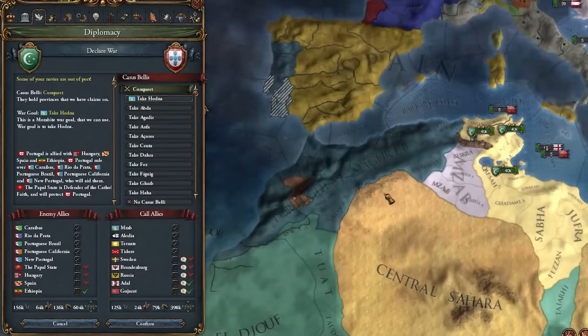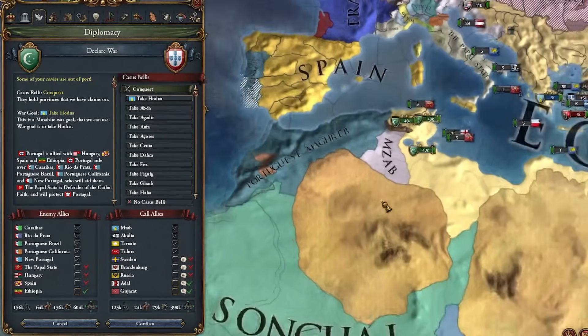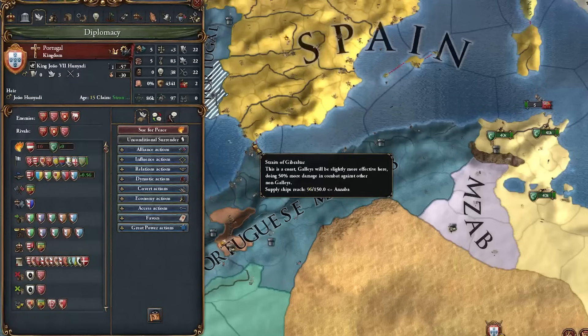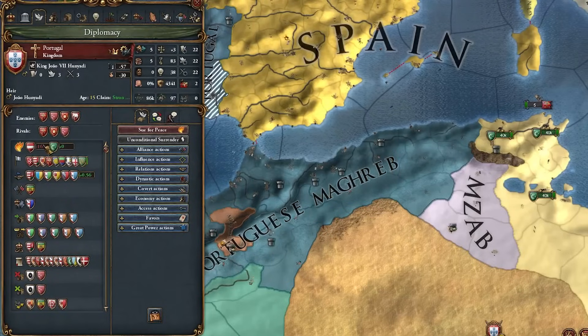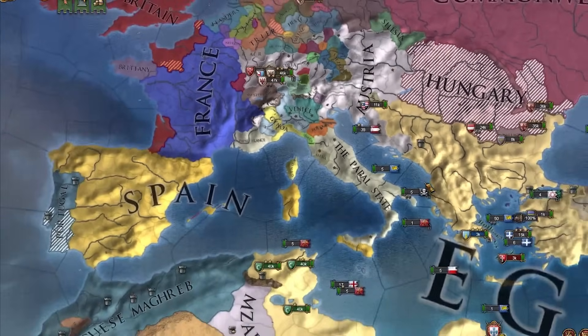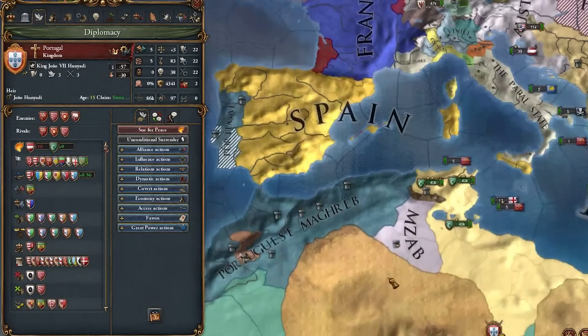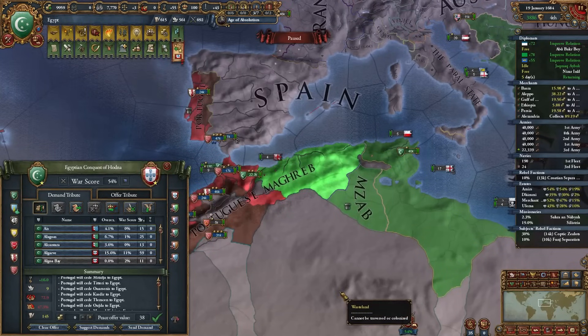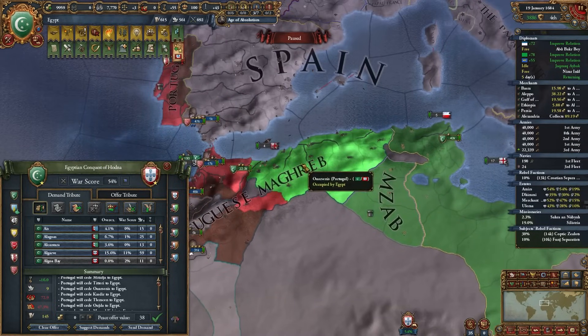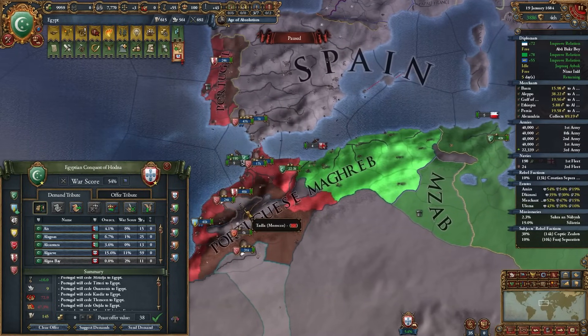I lucked out because Spain decided to invade the Papal States, lost that war, and they no longer desire Portugal as an ally. Now I can finally invade Portuguese Maghreb and probably take the majority of it. This will also plunge me into a war against Ethiopia, who's allied to both Portugal and France. Portugal is also getting beat up by Austria, so they have no manpower whatsoever.